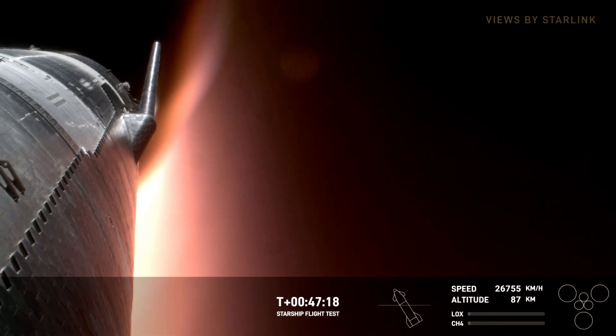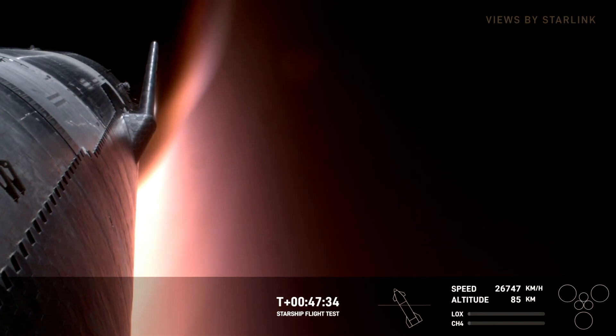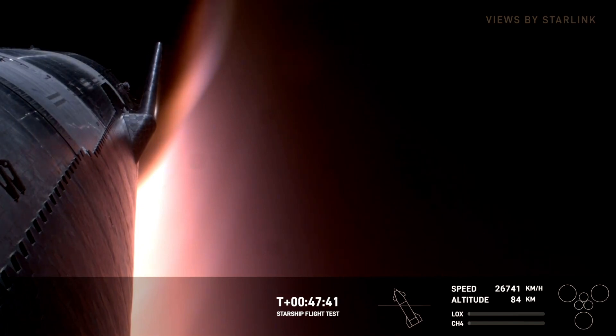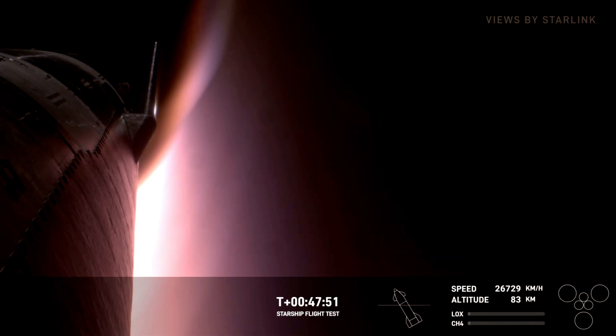We've designed Starship to land on Mars where there are no runways or other humans to help out, and we also want rapid reusability. Vehicle is passing through 85 kilometers altitude — the flaps have control of the vehicle. That's exactly what we want to hear. We are going to be doing a propulsive landing instead of a more traditional means like parachutes, and we are expecting re-entry to begin here in just about a minute.